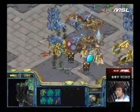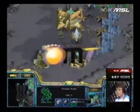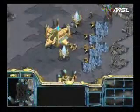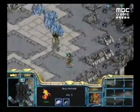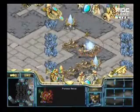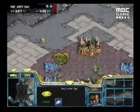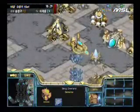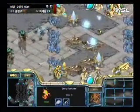It's brilliant play by Savior, microing those Hydralisks between the Storms. Stork has enough troops to stop it, but that has completely shifted the momentum in Savior's favor. Stork has lost that Nexus, Stork has no gas, and that is very significant — pretty much a killer blow. I'd almost call that GG because Stork has no gas and cannot make Templars. Savior is now running up another drop, maintaining the pressure, this time dropping a few Zerglings along with Hydralisks.